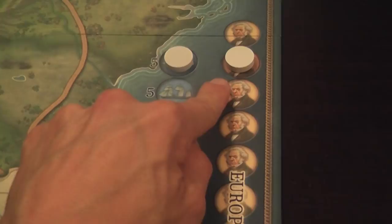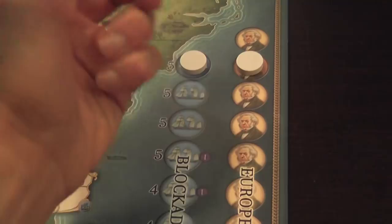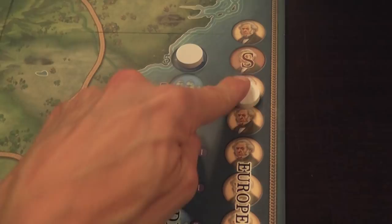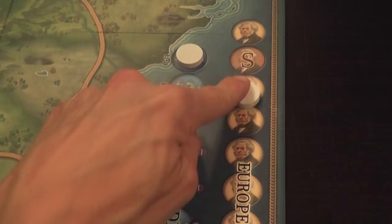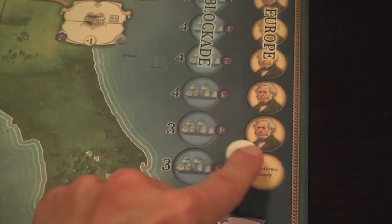The South is also trying to convince European politicians to enter the war, or at least to negotiate a peace that includes separation between North and South. By winning battles and eliminating enemy units, you move the political marker toward your side. There may also be card effects that simply pull the marker up or down. If the marker ever reaches a certain position, the Confederate player wins the game.